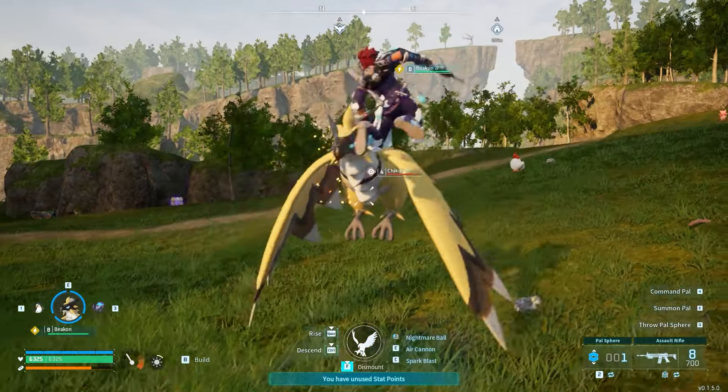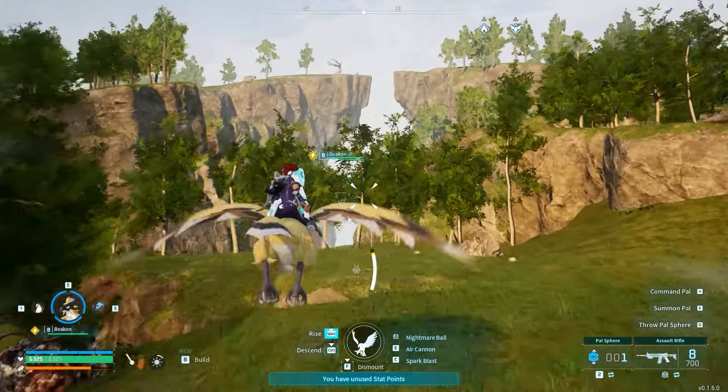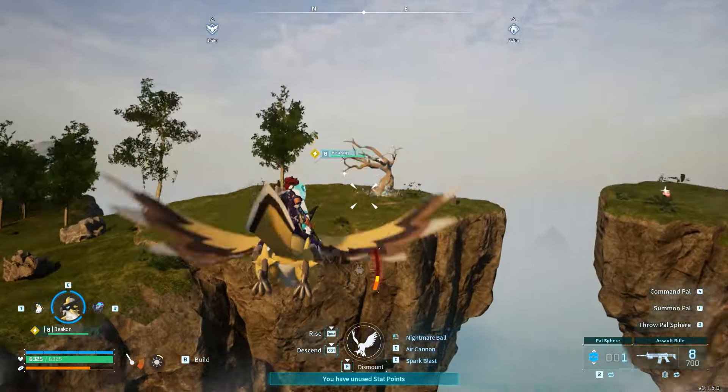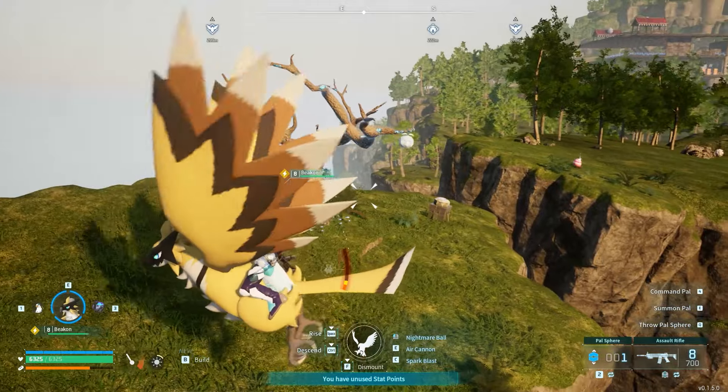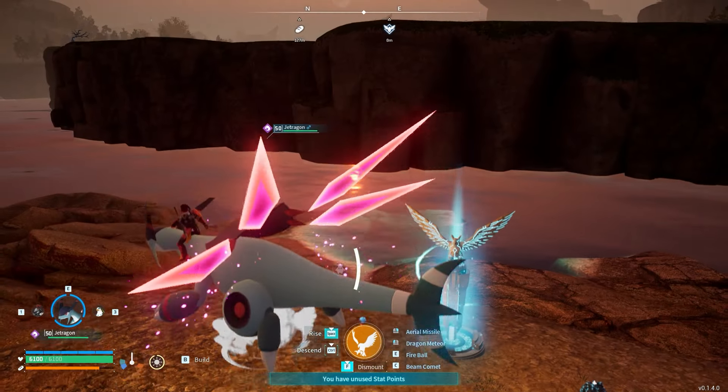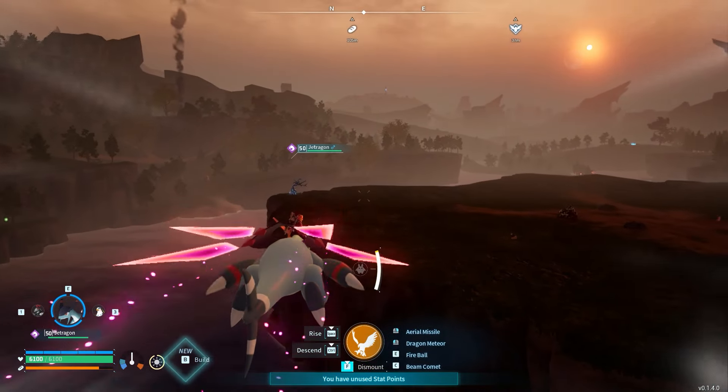Hop into your flyer and follow my lead. Second one, travel to a small cove. And there we have our skill tree.